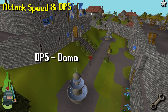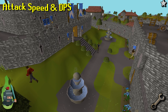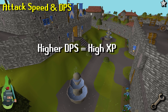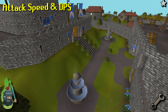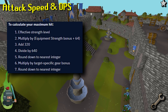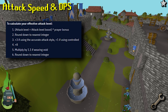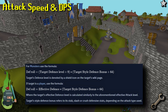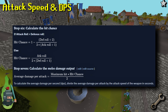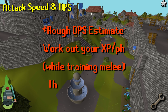Now we reach the final all-important concept of damage per second or DPS. A higher DPS means more XP, and more XP means faster leveling — it also means you will kill your enemies faster. The actual calculations are shown on screen, but I don't recommend trying to calculate this manually. To get a rough and ready estimate, all you need to do is track your XP using the RuneLite XP tracker and then divide your XP rate by 240.